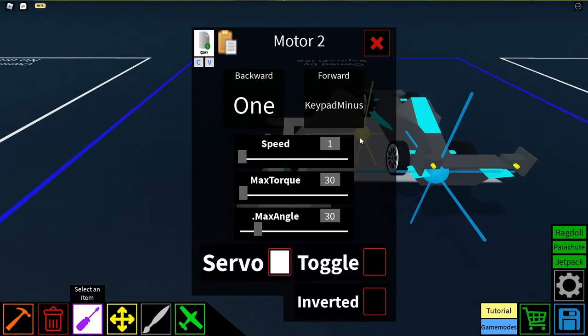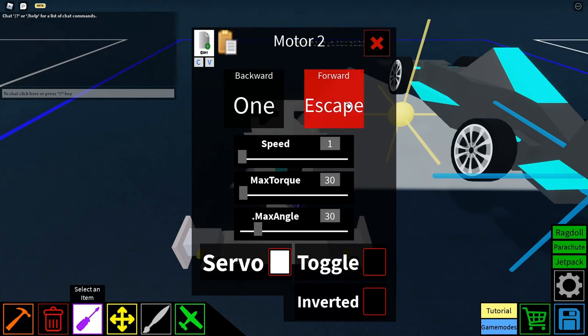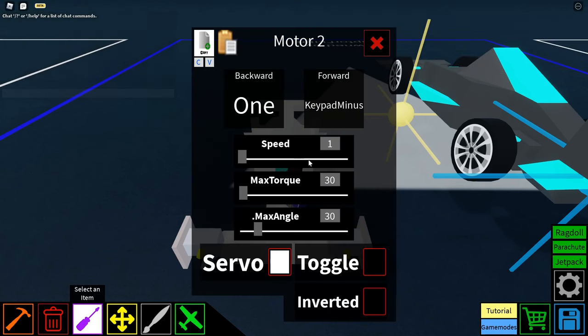On the left motor, you're going to have backwards set to 1, and forward set to any key — it doesn't matter, just as long as you don't hit that key. The max angle set to 30 with the servo toggle on. Set that to 30.